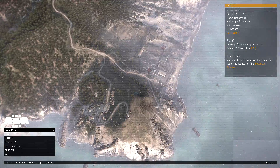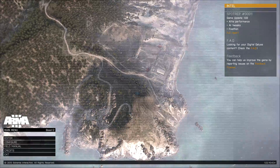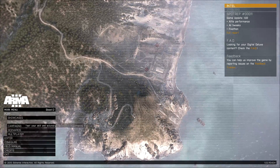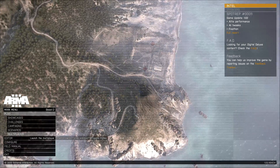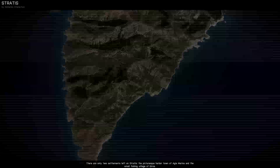Obviously, turn the game on and hit play. You get this screen. You want to go to the menu down here in the bottom left-hand corner and hit play. Now you've got showcases, challenges, campaigns, scenarios, and multiplayer. This is a tutorial on multiplayer, so we're going for the multiplayer button. Hit multiplayer.